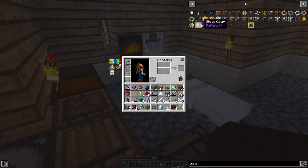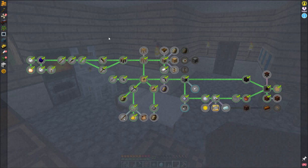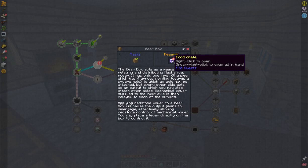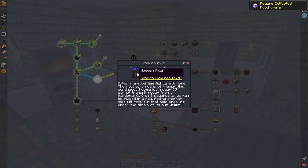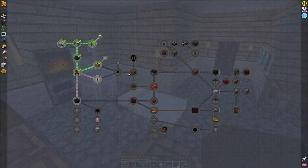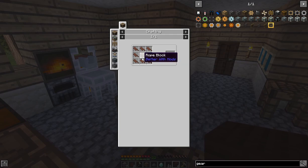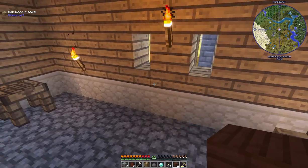Now on to bigger and better things — we need to use the gearbox. We'll collect our reward food crate. Now we need to work on getting wooden axles, which will be a lot easier. We're going to need two of them: one to connect the windmill to the gearbox, and one to connect the gearbox to our millstone. We also need a rope block and a windmill blade, which requires eight leather straps and more treated wood.